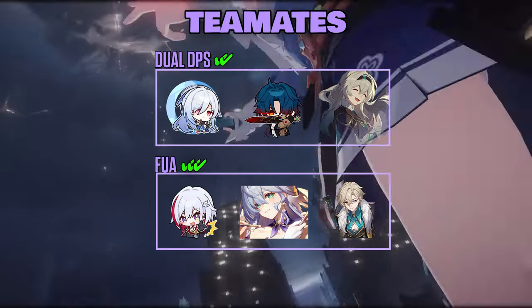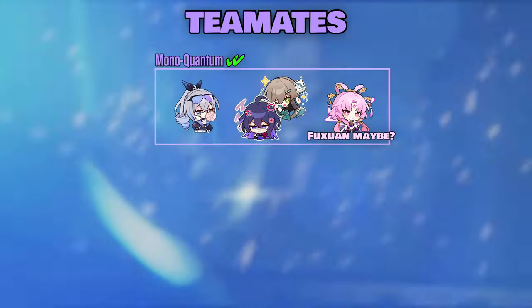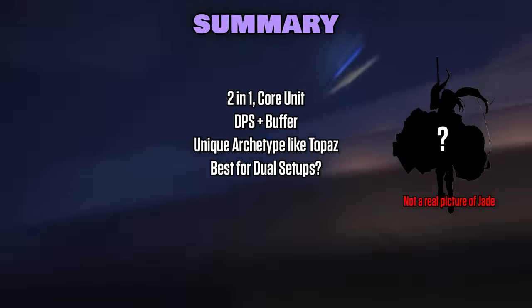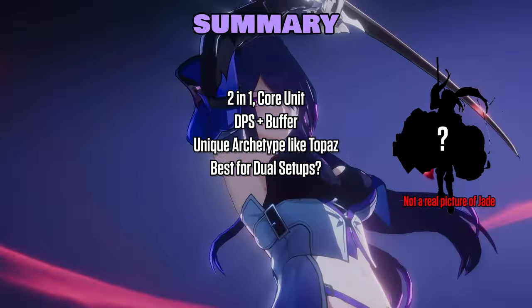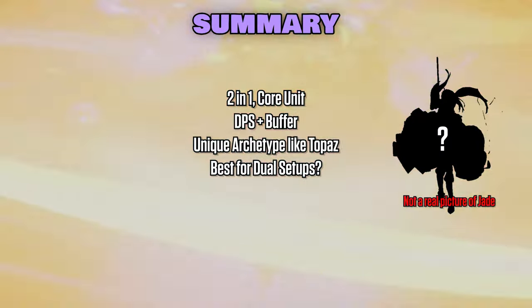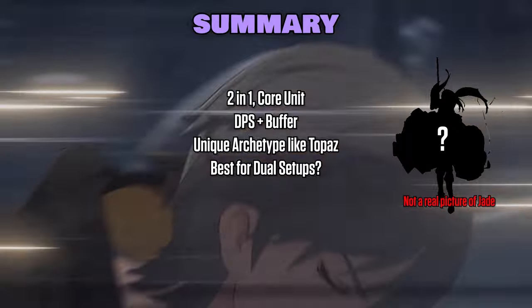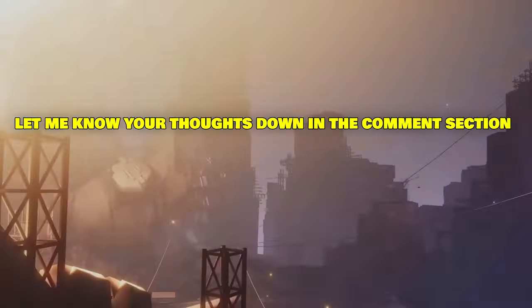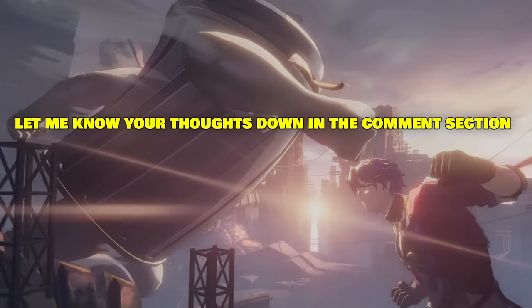Though her best team comp may be with FUA units, preferably with Topaz, Robin, and Aventurine, or a mono Quantum team comp. Overall, we still don't have any numbers, but she's certainly an interesting unit — a two-in-one DPS unit whose archetype is based on providing buffs and dealing more damage with a secondary unit that has a ton of attacks, similar to Topaz's archetype.